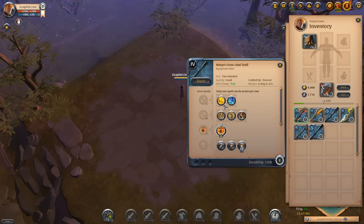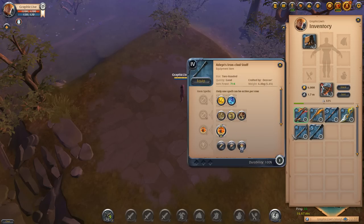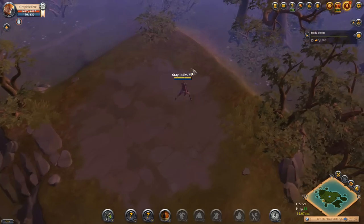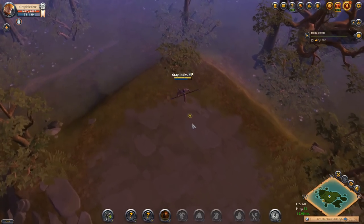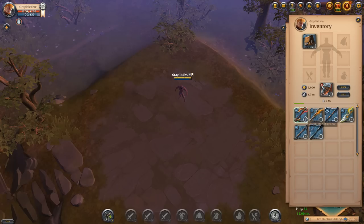The ironclad staff has an interesting E ability — the hurricane. It spins around for up to four seconds, hitting enemies in a five meter radius dealing 75 damage every 0.5 seconds. Against enemy players it knocks them 0.588 meters away, and against creatures it interrupts spell casting. A lot of people love going ironclad in 5v5 hellgates or bigger groups because knocking players around with the whirlwind is very, very strong — you can really mess people up and take them out of the fight.